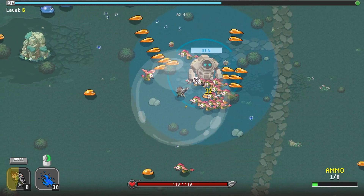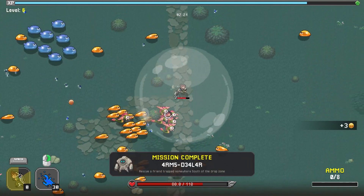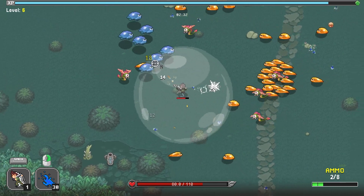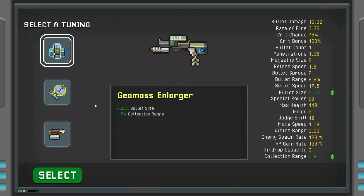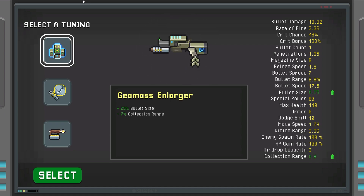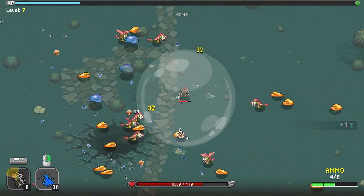There's a large enemy — I don't think it's a boss, I think it might be a friend. We completed a mission — let's go! We've only been playing for two minutes in-game. There's no map that I can see yet, hopefully we'll get there. Options: increased bullet size and increased collection range seems great, or extra enemy spawn rate with more airdrop capacity. We'll go with extra bullet size — bigger bullets hit more things.